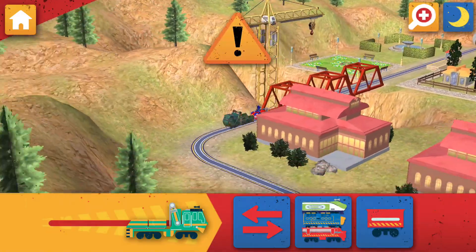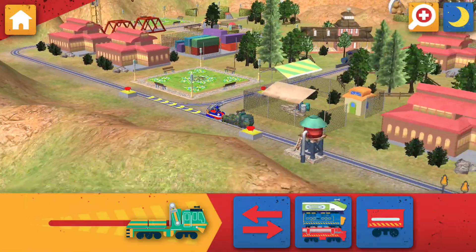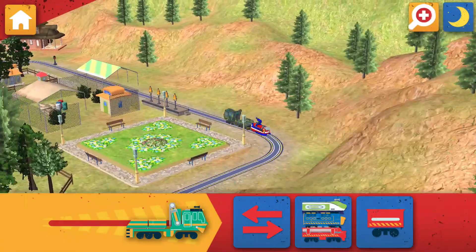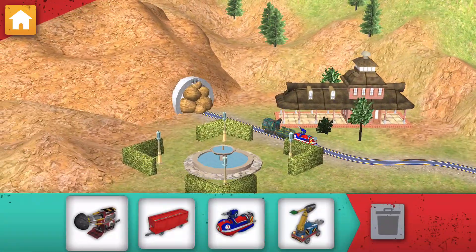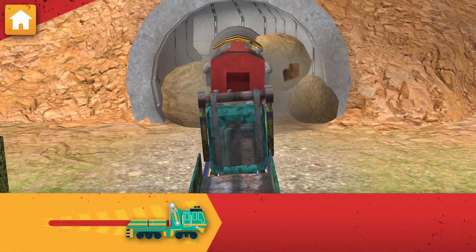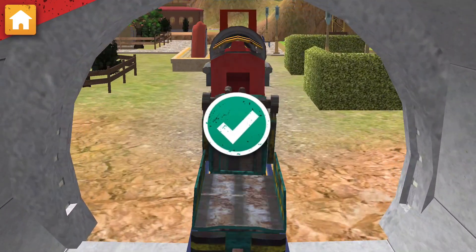The tunnel is blocked. Go to the mountain and drill through to clear the way. We need to drill through that rubble. Attach the drill to your Chugger. Now drive your Chugger to clear that tunnel. Great teamwork!